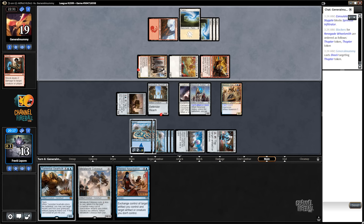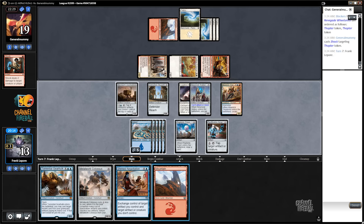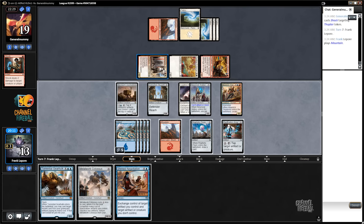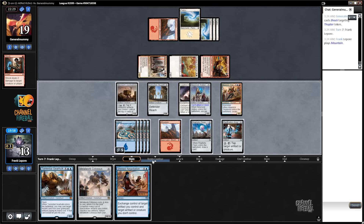We do have Torrential Gearhulk to just block and kill it next turn if we draw a land — we did. We can also just Shrewd Negotiation this guy. Give them something like Prism, because we don't need it anymore. But that does shut down our ability to play Metalwork Colossus. We can also just give them Reservoir Walker, which seems even better.